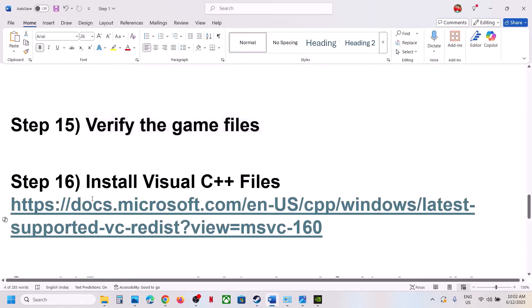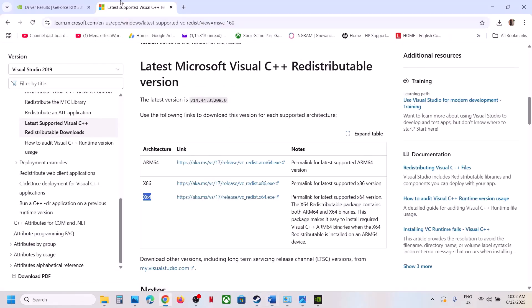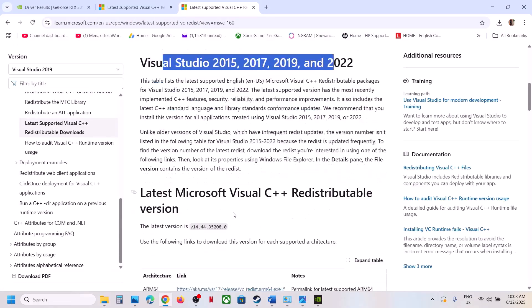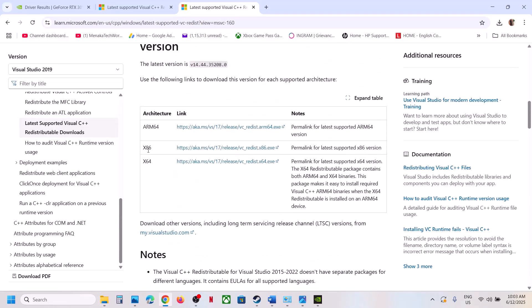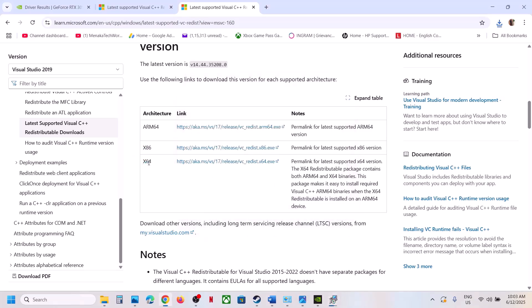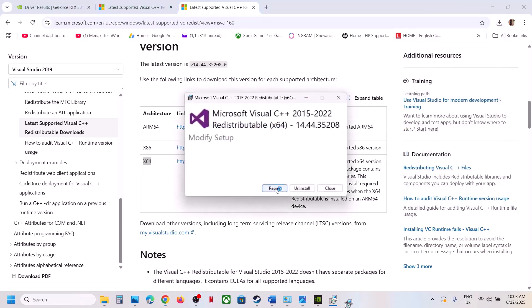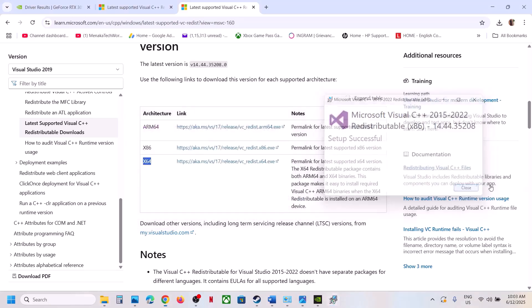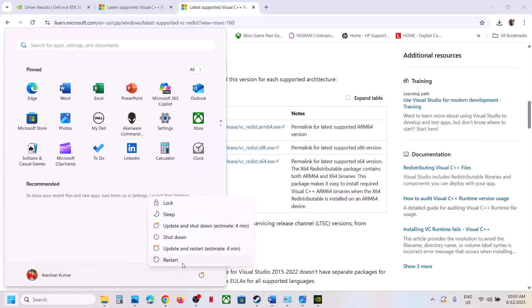Still not working? The next step is to install the Visual C++ redistributable. Copy the link from the video description and open it in a browser. Download both the x86 and x64 files. Run each file — if you see a Repair option click Repair; if you see Install, click Install. Let the installation complete, then restart your computer. The restart is required after this step. After the system restart, launch the game.